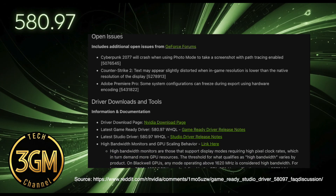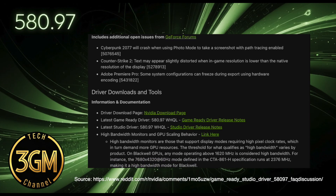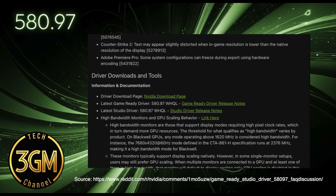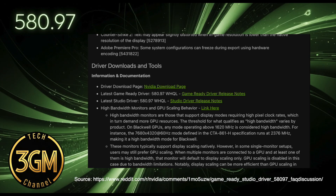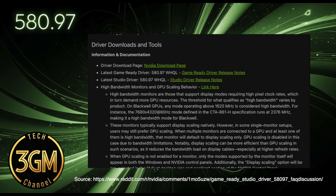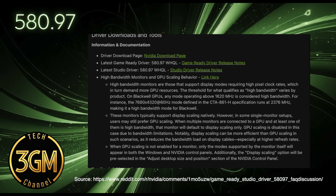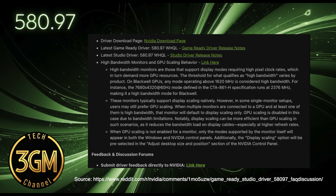Counter-Strike 2 still has text distortion at lower resolutions. And for content creators, Adobe Premiere Pro continues to freeze during hardware encoding exports on some systems — a really bad issue forcing some of us to revert to older studio drivers just to get work done. And the list of unresolved issues doesn't stop there.